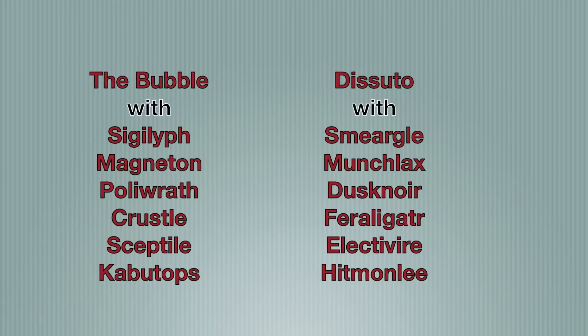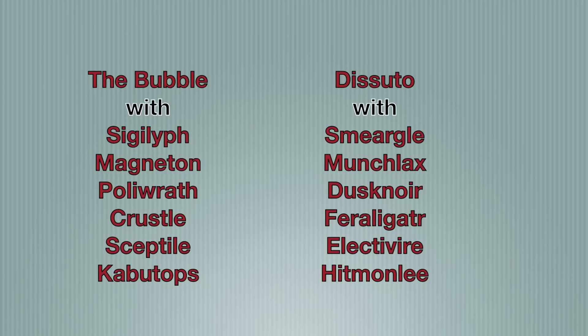Poliwrath is running a Sub Punch set. I set up a Substitute and then use Focus Punch, which is very powerful but fails if Poliwrath is hit without a Substitute. I have Encore to trap opponents into moves like Toxic and Thunder Wave, forcing them to switch out and allowing me to set up. The fourth move is Waterfall for coverage.